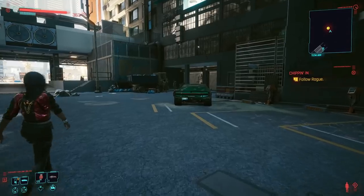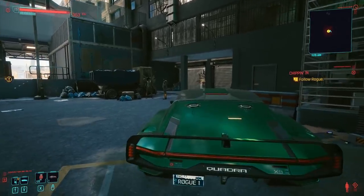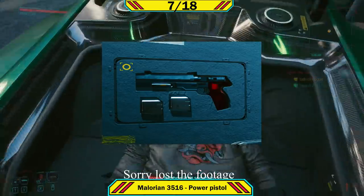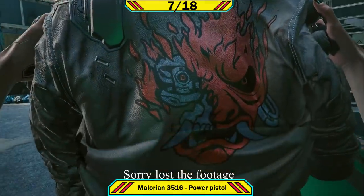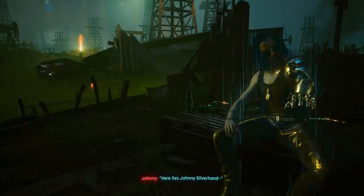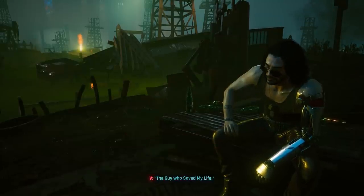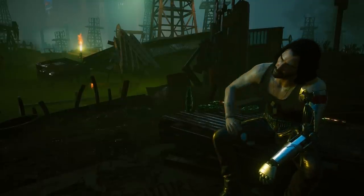After the Tapeworm, you start one of Johnny's side quests called Chippin' In. In this mission you get his aviator, his jacket, and more importantly weapon number seven, the Malorian Arms 3516. Also in this mission, if you save Grayson's life you also get Johnny's Porsche. Straight after that you go to where Johnny is presumably buried. Johnny will ask what you would put on his tombstone — you must say 'The guy who saved my life.' This is very, very important.